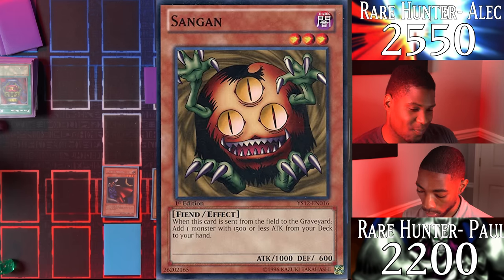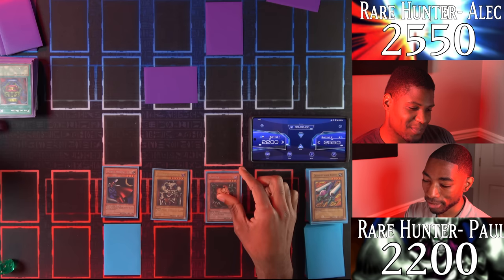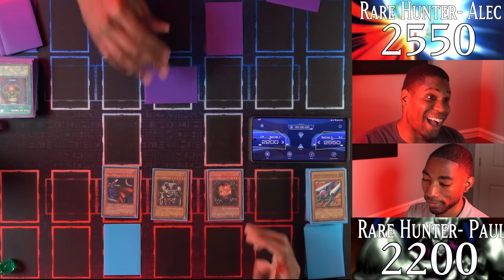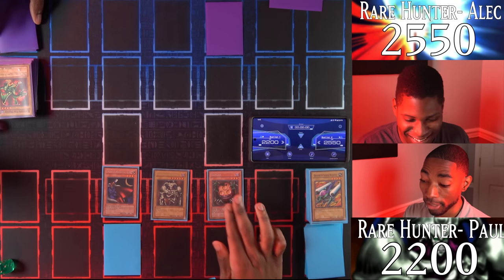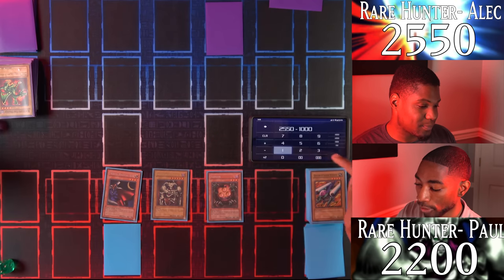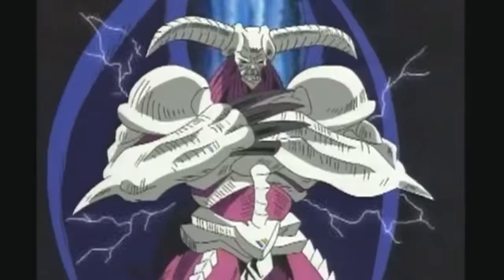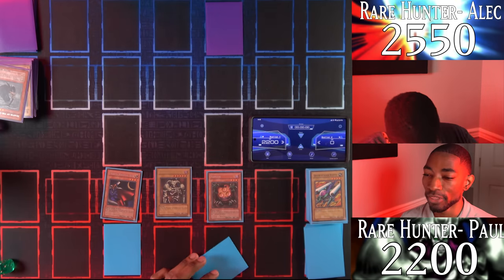I'll flip my Sangin and risk attacking — you hit Blackland Fire Dragon! White Magical Hat attacks for 1000 — take 1000 and discard a card. Goodbye, Reaper of the Cards. And now my Summon Skull attacks his life points directly for 2500! That means I win this duel!